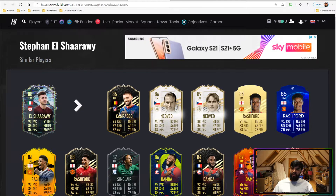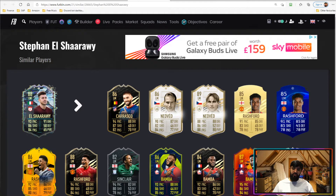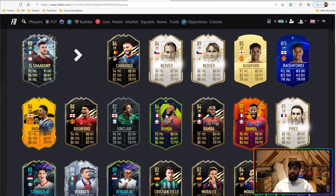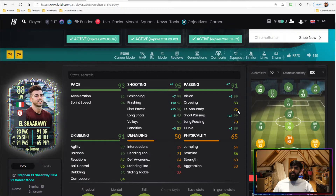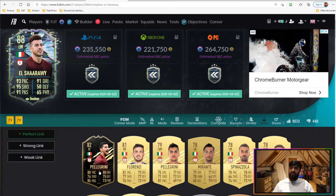In terms of similar players, Yannick Carrasco is a fair comparison, as is the Bamba card. Rashford is a bit bigger. El Sharawy is far less physical than those players — he's much more slight and tall, so maybe more in line with the Bamba. He does have perfect links to Lorenzo Pellegrini and Alessandro Florenzi, which is a nice bonus.